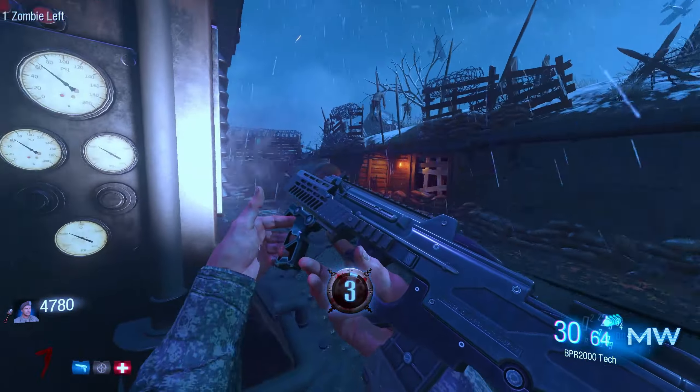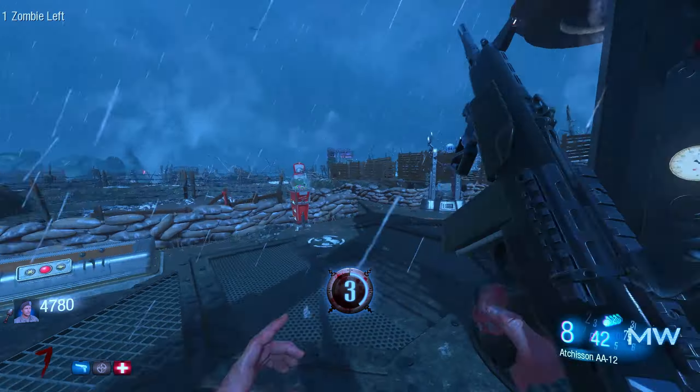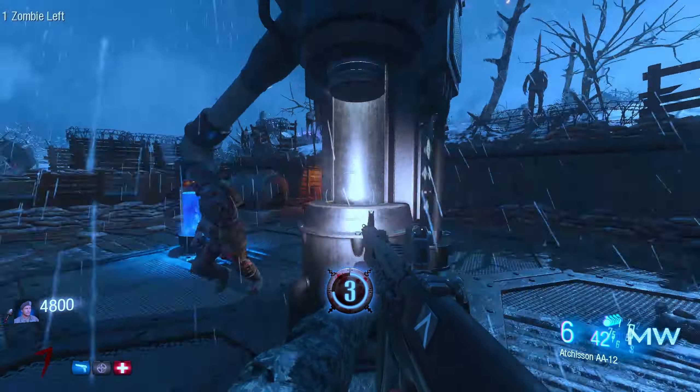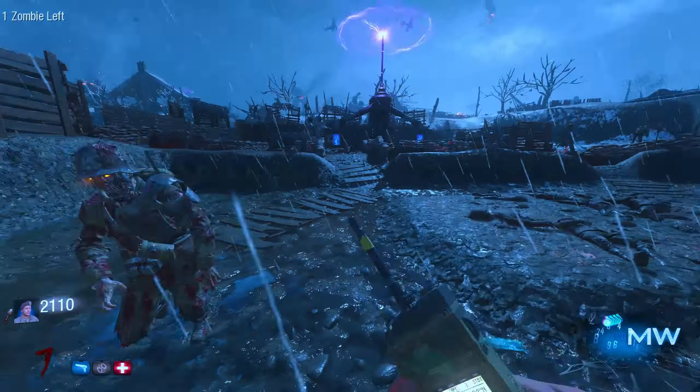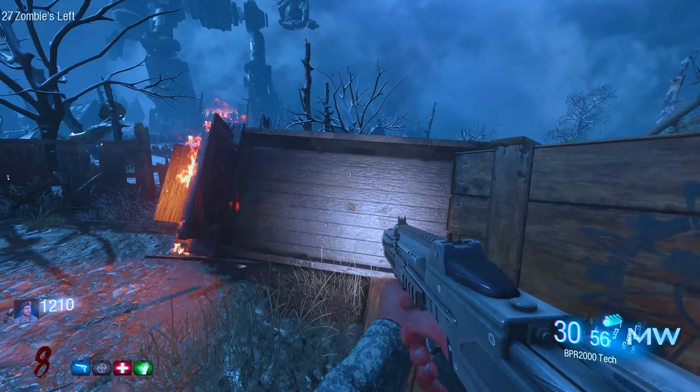Okay, let's turn on this generator. I should use my shotgun to save ammo. Okay, we're about to find out. Well actually no, we're not, because this is my fourth perk.